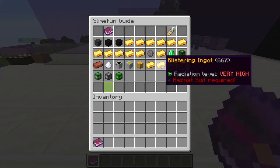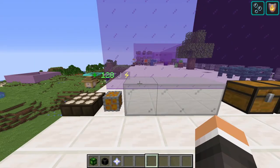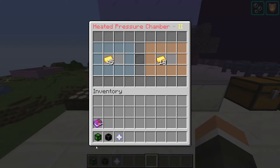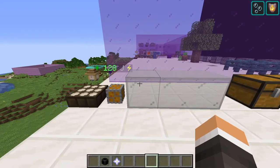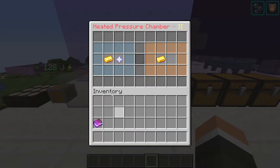Blistering ingots are a very highly radioactive material used in crafting late-game machinery. They're made in a heated pressure chamber with 24 karat gold, uranium, carbonado, and a nether star.